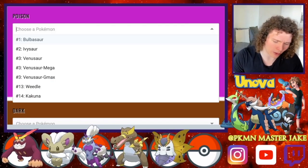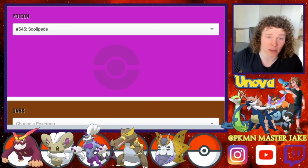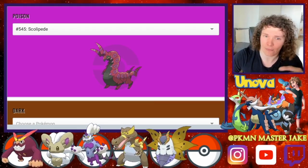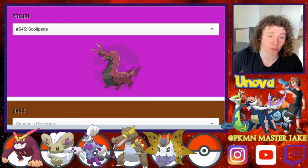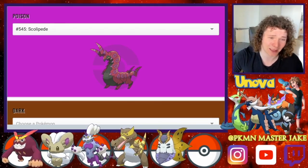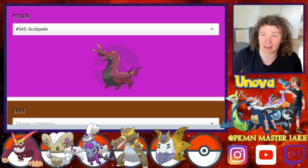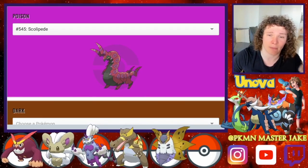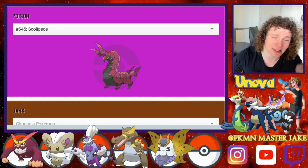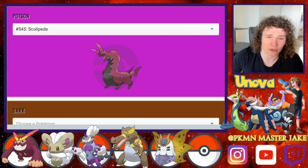I feel like Poison-type Pokémon are sometimes overlooked, and one in particular that I don't think got any respect is Scolipede. Its shiny form is insane — bright red with turquoise bits on it, looks super cool. It got the ability Speed Boost, which is just silly. So you can Swords Dance up and get your Speed Boost going — it became a really strong, competitive Pokémon. It didn't have the best coverage, but it was still pretty cool and worked out really well.